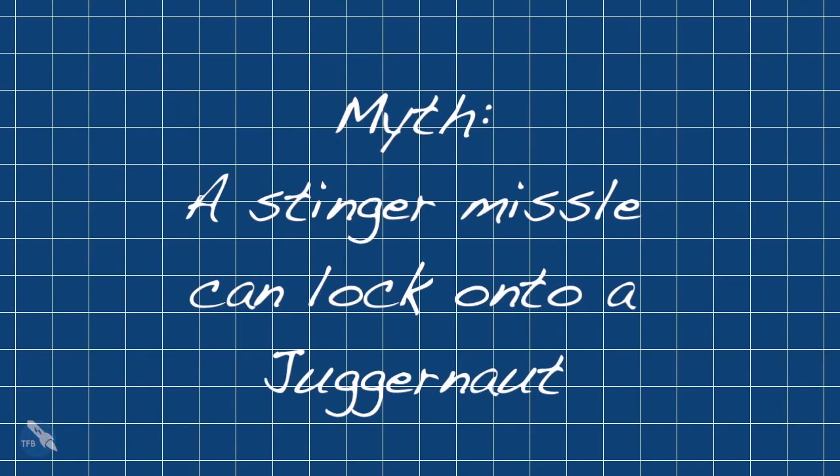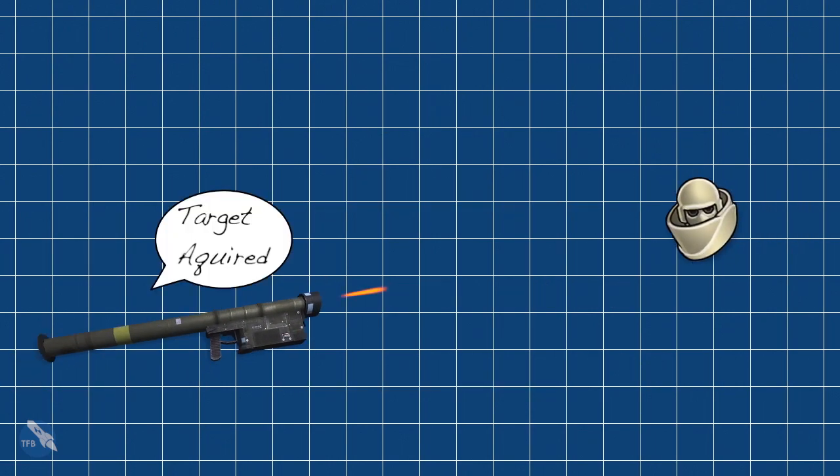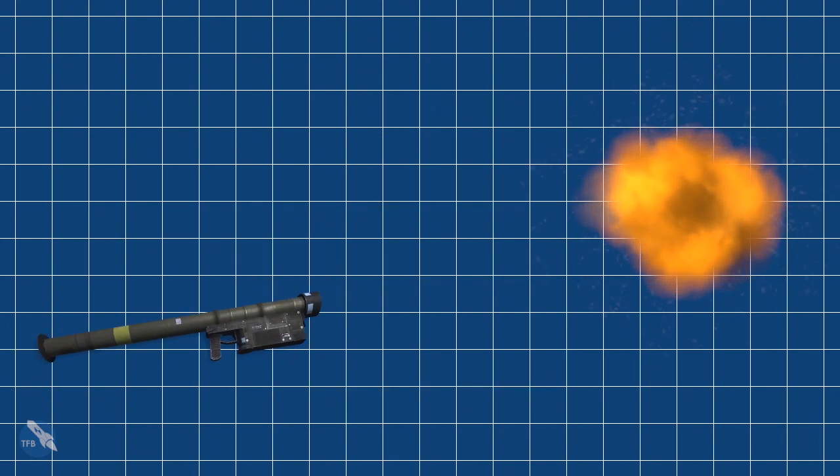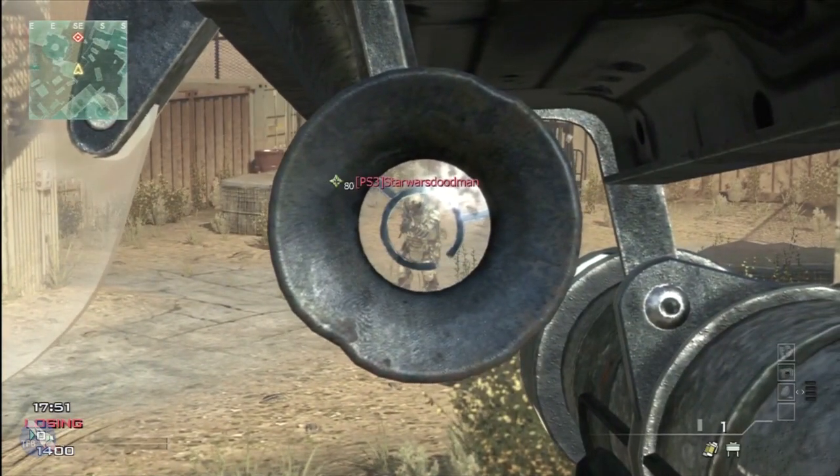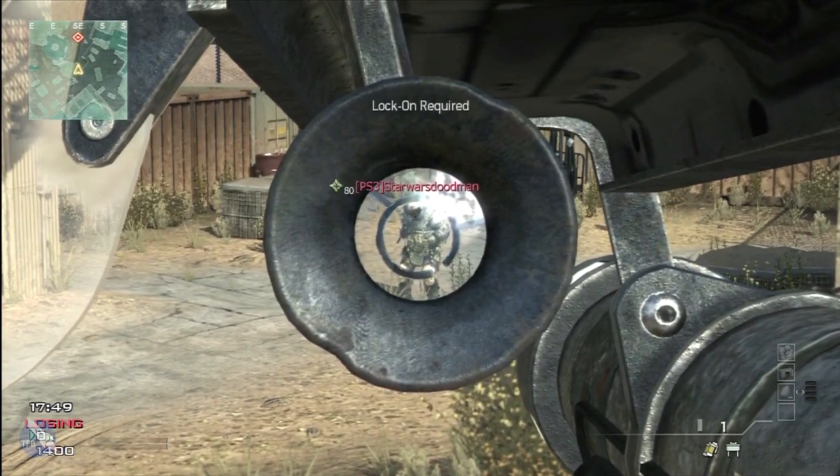Our first myth is whether a stinger missile can lock on to a Juggernaut. We're going to get a Juggernaut, point a stinger missile at him, and see if it locks on so we can fire at him. When we got to it, we aimed the stinger missile at the Juggernaut.